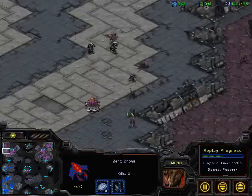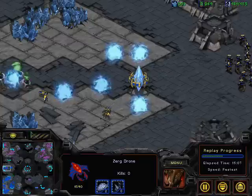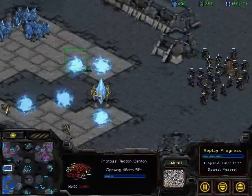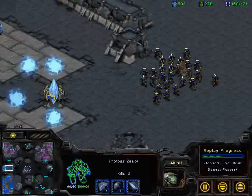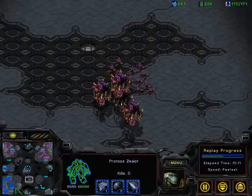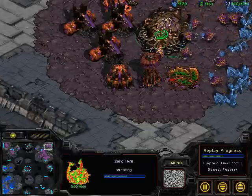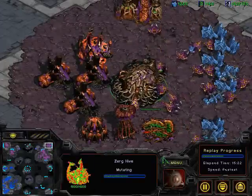We've even got a couple of Zealots in there. Bear in mind also that Haim is teching up to Hive — he just started that, about a third of the way through. He's got Scourge chasing the shuttle just over the mineral only near Saber's base. That shuttle really needs to pick up a probe and take it down to the 6 o'clock.